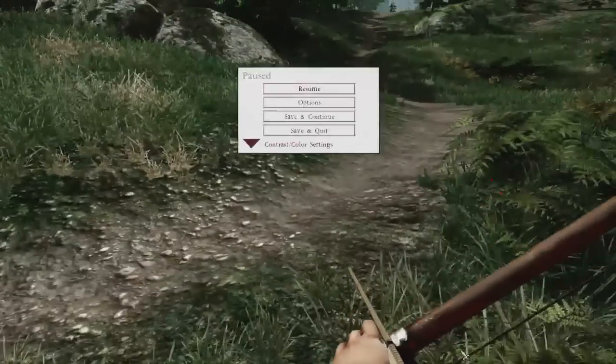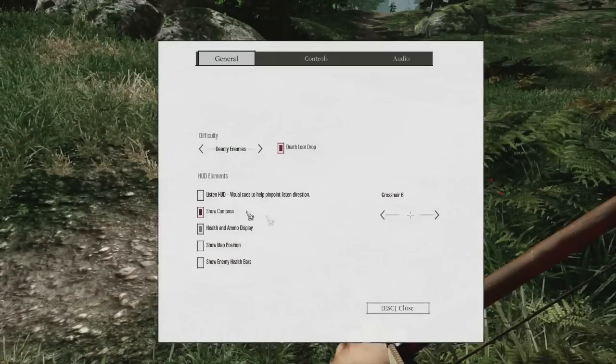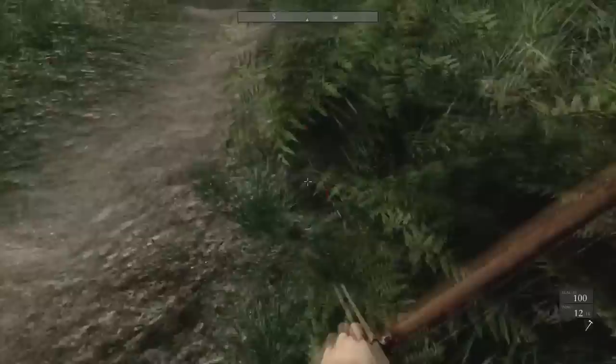I did choose options to offer somewhat of a survival challenge — so I don't have a map displayed, just the compass to keep me on track. There's a 'listen' HUD ability you can use to listen for clues and determine which direction sound is coming from. If you'd enabled a certain option, it would use a visual cue to help. I also turned off enemy health bars, but kept my own health and ammo on display since it would be very hard to track otherwise.